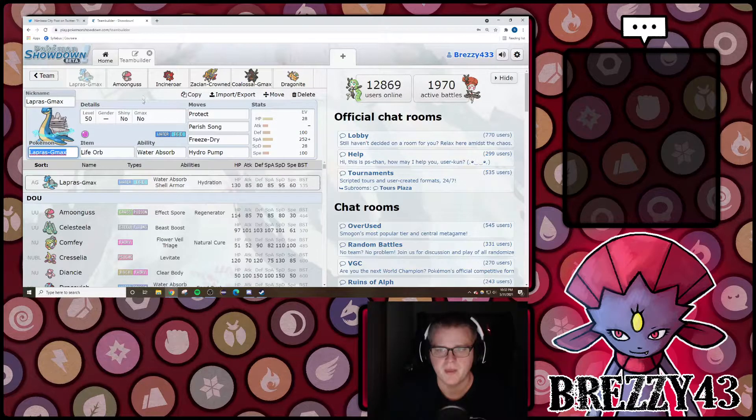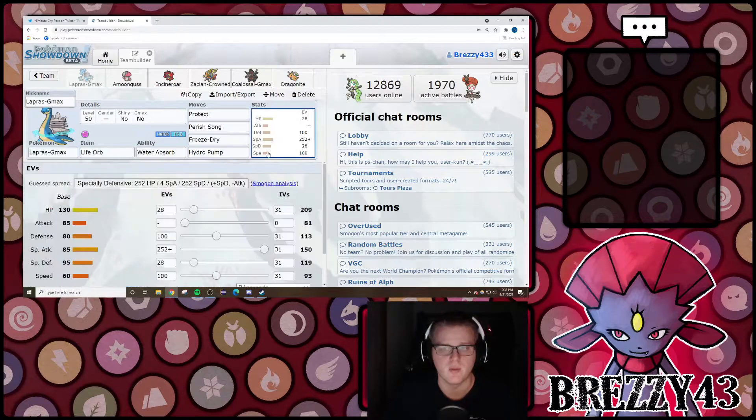Lapras has some phenomenal matchups but also some pretty rough ones. Sun particularly is difficult for the Lapras mode, because Lapras really wants to be setting up Aurora Veil to mitigate damage. But opposing Coalossal, opposing Venusaur, opposing Charizard — these G-Max Vine Lash, Wildfire, and Volcalith effects that deal residual chip damage at the end of the turn don't get reduced by screens. They're also a percentage of your HP — one-sixth of both your Pokemon. One-sixth of Lapras's 209 HP is quite a lot — it's actually 34 HP every turn to the Volcalith chip. That's a ton.